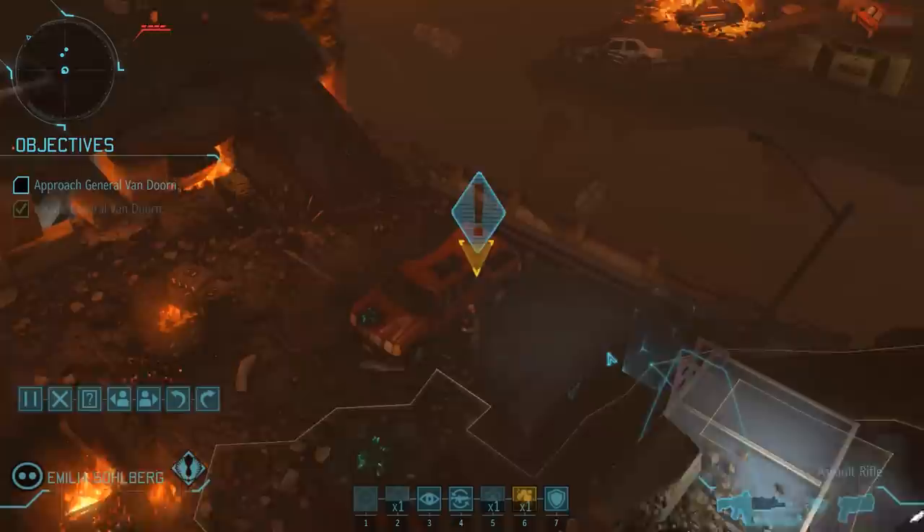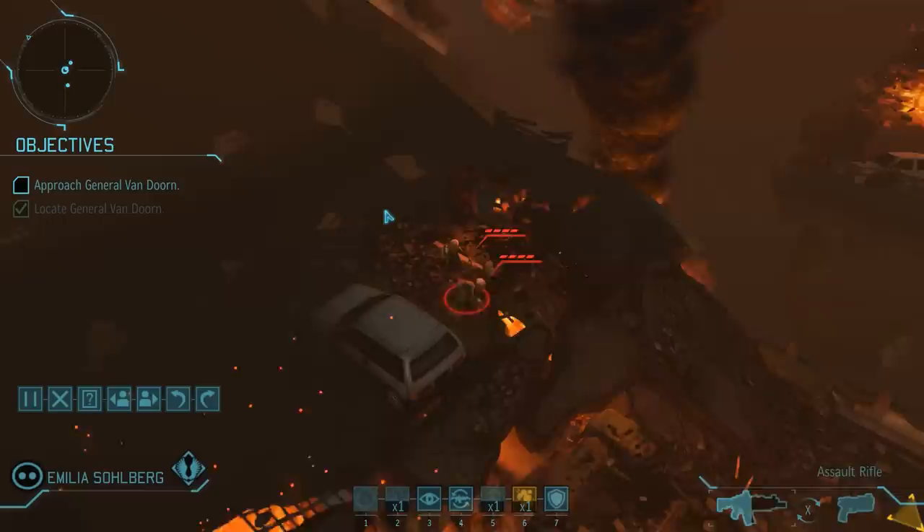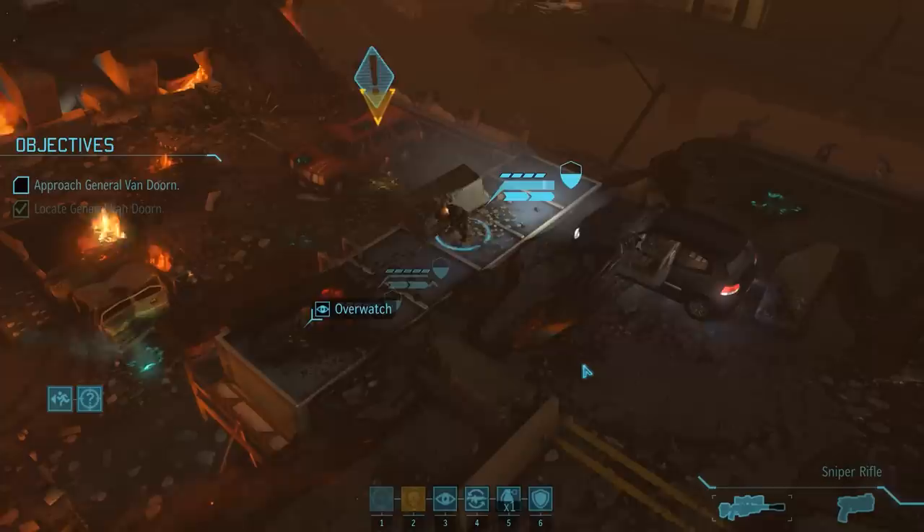Once again the VIP is urging us to move, but we can also spot a sectoid over on the ledge on the other side. It belongs to a group that hasn't activated yet, but as soon as we move with Emilia, that changes. We have only uncovered two sectoids this time, and both of them have moved out of sight, but we can't come any closer without stepping down and giving them the high ground, so let's be patient for now.